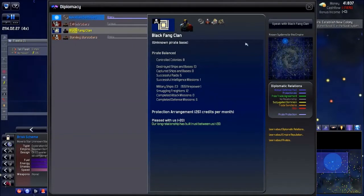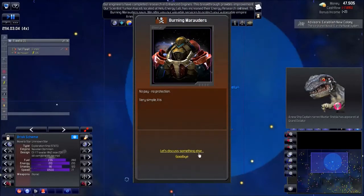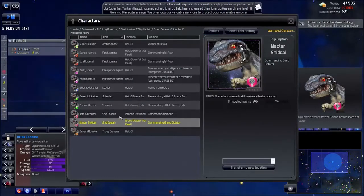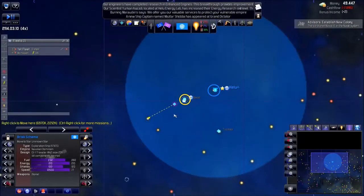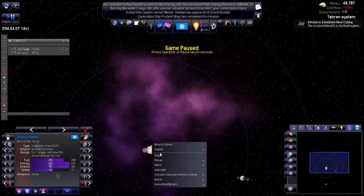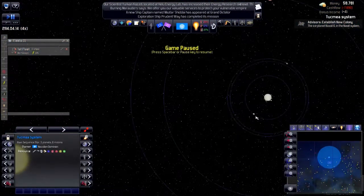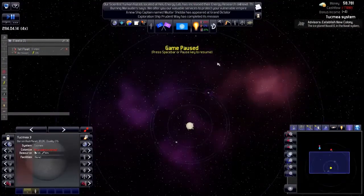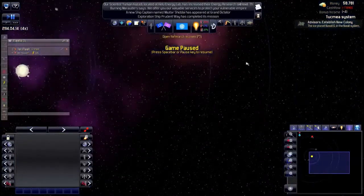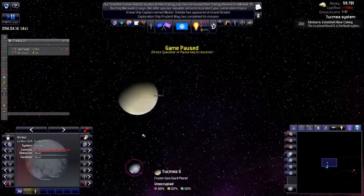I have a new ship captain on the Grand Dictator. We have Kesslon and Helium and some other resources here, so I'll probably gather some resources there. Let's explore this system — it's not that big. What planets do we have? Baron moons all around, a desert moon, an ice moon — about 20 quality. Nothing to write home about. Eculent Emerald Crystal — nice.